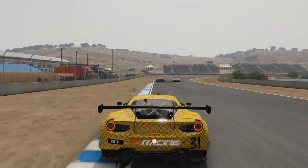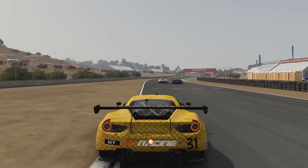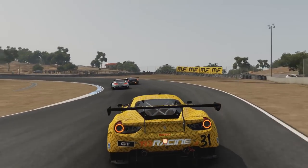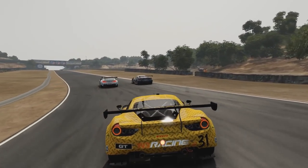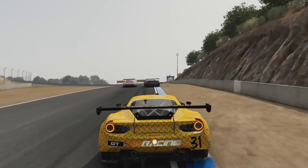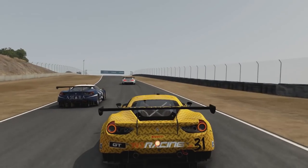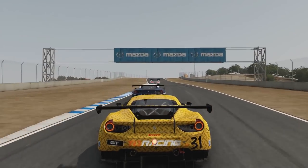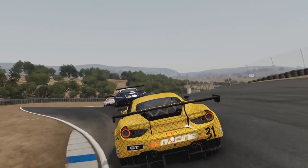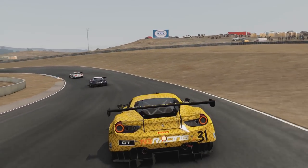The BMW goes for a switchback into turn three and has the inside for turn four, but side by side they're having to compromise for each other to avoid contact and losing a lot of time. The 488 that was behind by a good second is now closed right up within half a lap to be just a few car lengths behind the battling pair. One of them has to give up the position, and the 488 we're following is right up underneath the rear wing of the 488 in front. Getting your timing right is critical to make sure you don't lose ground to drivers around you.